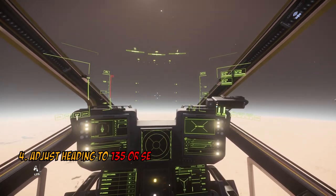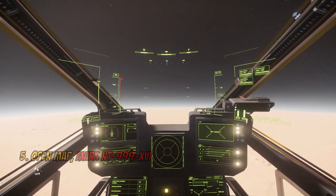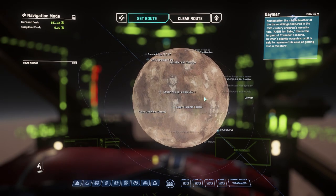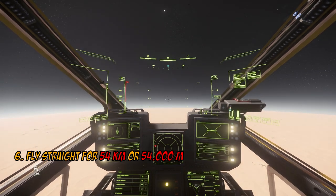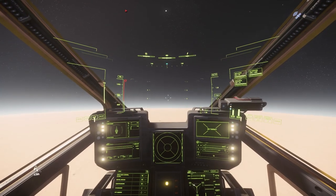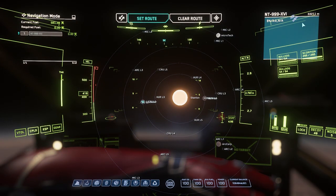Now adjust your heading for 1-3-5, or south-east. Open your map and mark NT 999-16 again, so that you can check the distance from the marked position to the Sand Cave. Fly for 54 km exactly in the 135 or south-east direction. Open your map and on the top right corner check your distance — remember you need to have 54,000 here.